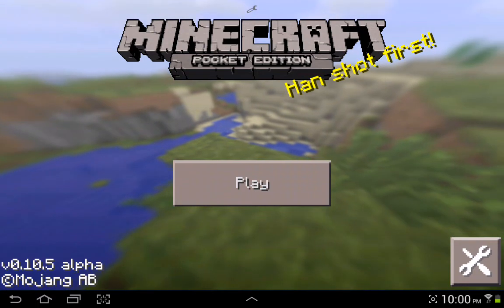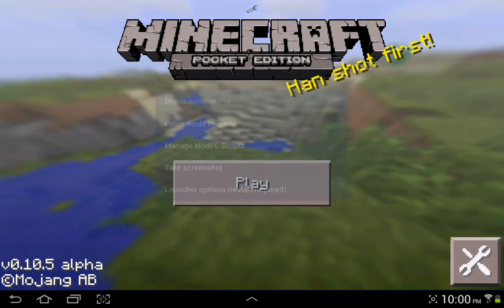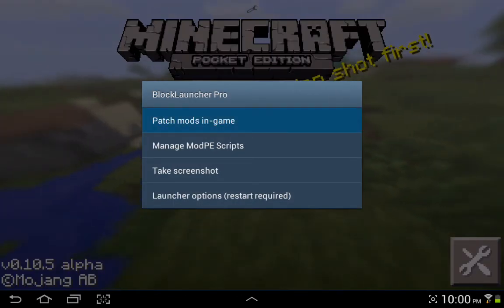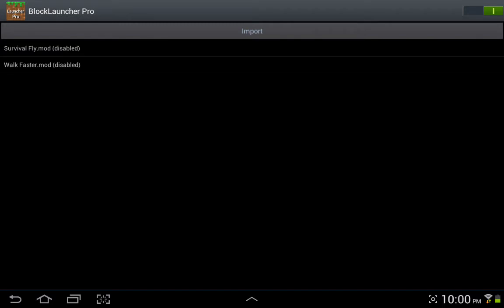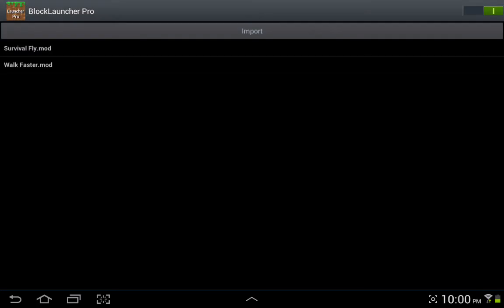So after you do that, you want to click on this little tool up there — just click on it. Then click on Patch Mods and Game. The mods that you downloaded should be here. All you have to do is click on it, click Enable, and then Enable again. Then go back.